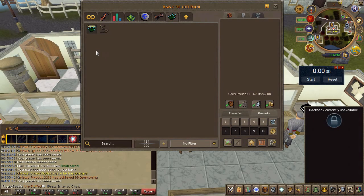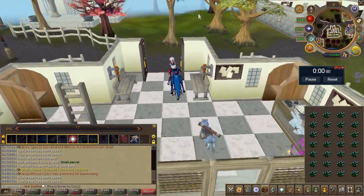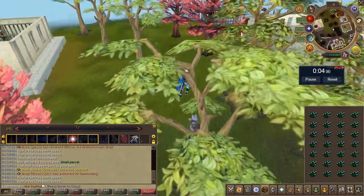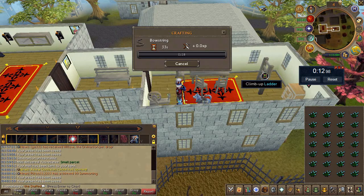Now for a method as old as time: bow strings. As far as I remember they've always been profit, but the question is just how much. I bought 5k flax and spun them in Seers Village, because if you wear at least the Seers headband 2 you can spin them 33% faster, which makes it faster than Lumbridge. Not much to say, so let's just see the results.